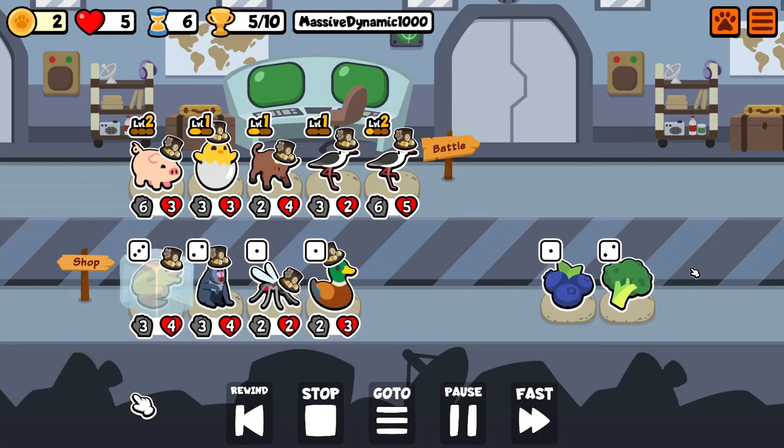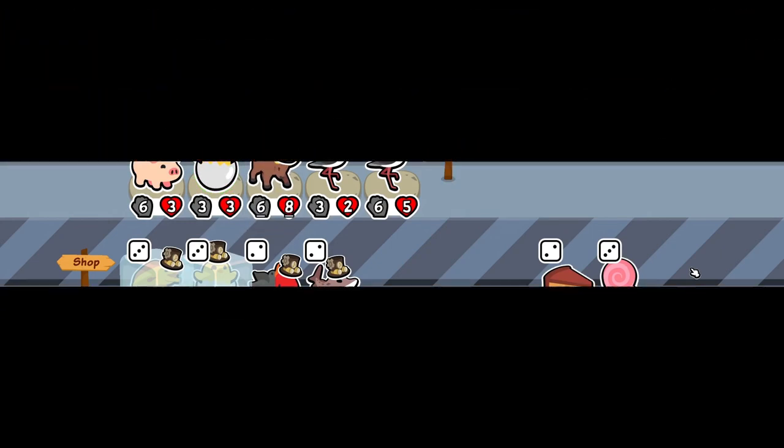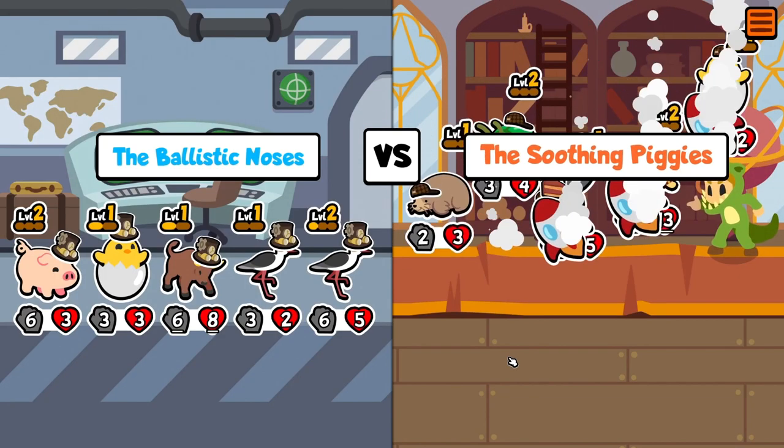We're looking for another hatching chick — really desperately looking for a hatching chick. And there it finally is. Now we have the hatching chick and the eel in the shop, which was the plan all along. We're going for the hatching eel. That's our goal.